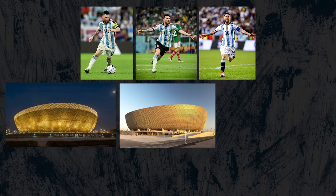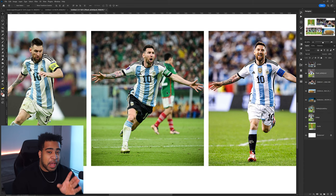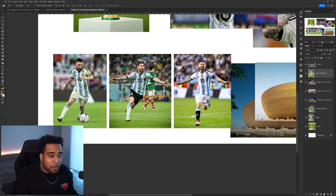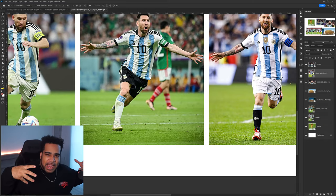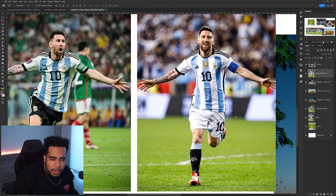First you're gonna need assets. I went ahead and picked up three Messi photos, three stadium photos, and a really good photo of the trophy — all found on Google. The trick is you type your search, head over to Tools, then Size, and pick Large. Now I'm curious: are you picking photo one, two, or three? I'm probably going with number two — I love the action photo with the soccer ball, and it's super wide so we can put the trophy right behind him.